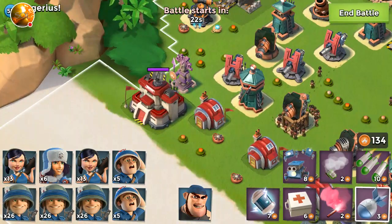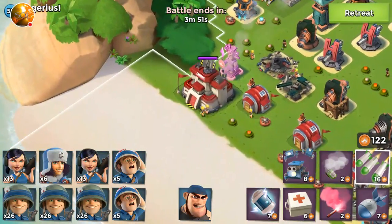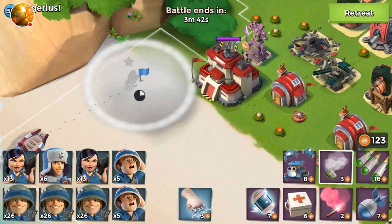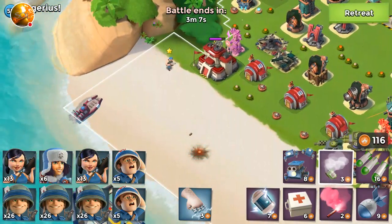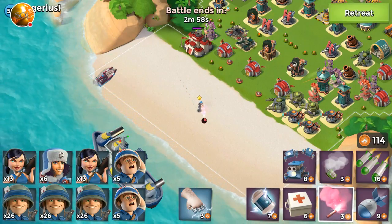First, I'm going to destroy this sniper tower because it has range on Private Bullet, then smoke him right in front of the HQ and time how long it takes to fire 20 shots. I'll use a smoke so as soon as it clears I can start my stopwatch. I have a spreadsheet that will calculate shots per second and seconds per shot. So here we go — that was 20 shots in 20 seconds. At 100% health, he's taking one shot every single second. That's expected.